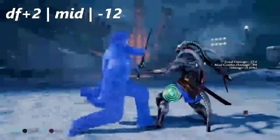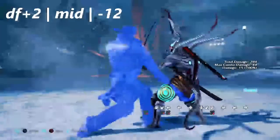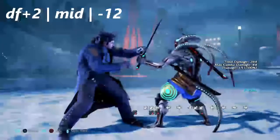Dragunov has his own down forward 2. Unfortunately for him, his is negative 12 on block — a down forward 4 or 1,1 would suffice as punishment.